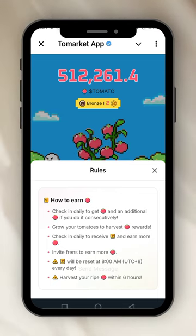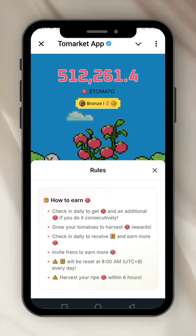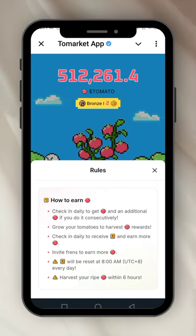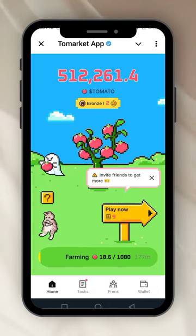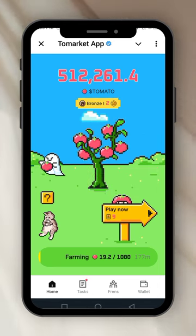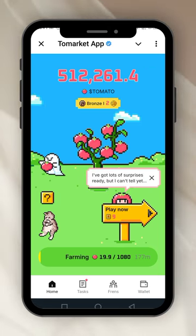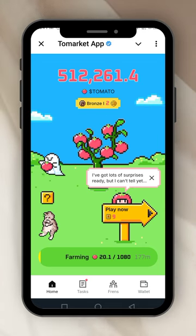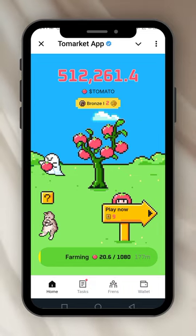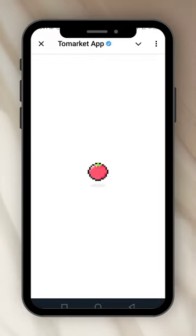Harvest your ripe Tomato within six hours — every six hours you come and harvest. That's simple enough. Now let me show you how I play the game. I'll click 'Play Now' — I have nine tickets. I'll play one ticket to show you. It says 'I've got lots of surprises ready but I can't tell you yet.' Let's click on it.